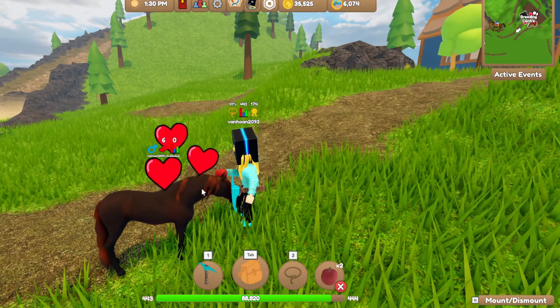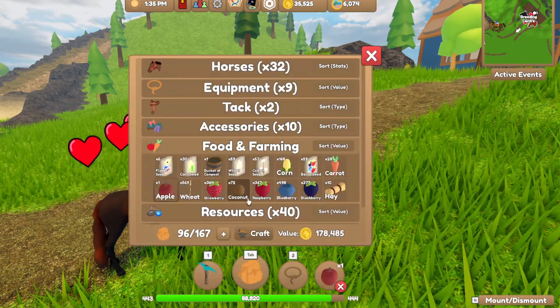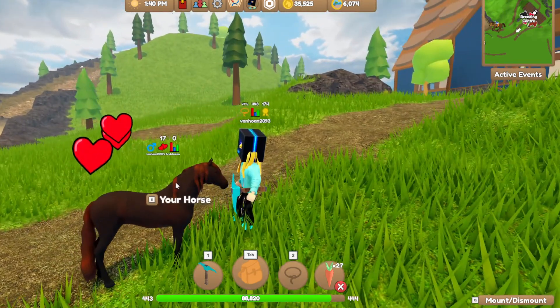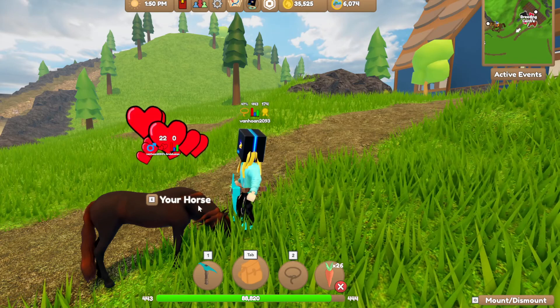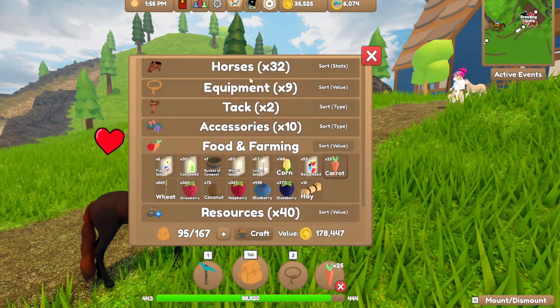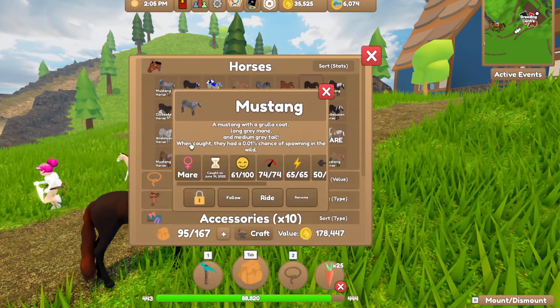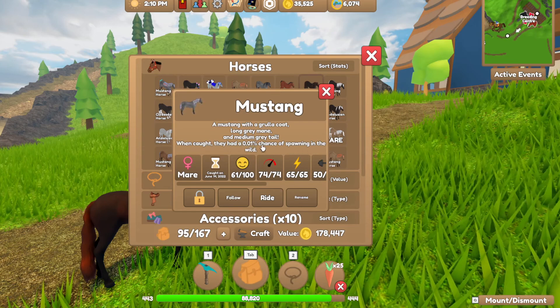Sometimes they look kind of the same and you don't really realize what kind of horse you're catching. But then you catch a really rare horse! You can see it here when you click on it — some horses had like a 0.01% chance of spawning in the wild.